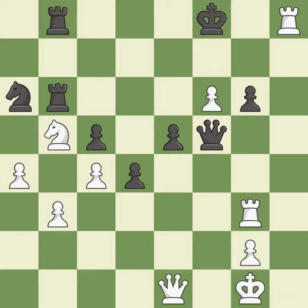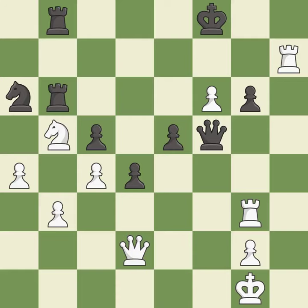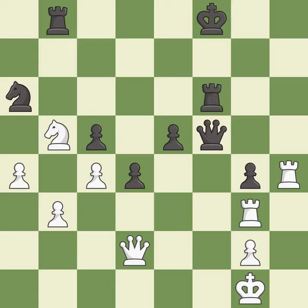That's a sensible reply — it is excellent. This exposes an attack, threatening a rook — it is forced. This move puts the rook on a safer square — it is excellent. This steps away from the checking rook — it is excellent. This threatens to force eventual checkmate — it is good. This threatens to win a rook; it is best. This moves the rook to safety; it is best. This moves the pawn to safety; it is best. This threatens to force eventual checkmate — it is an inaccuracy. After all captures, this is an equal trade; it is best.